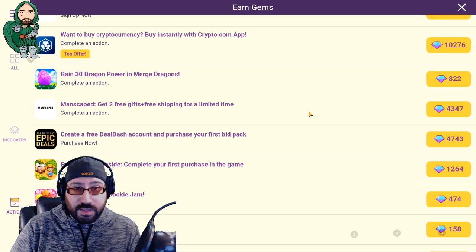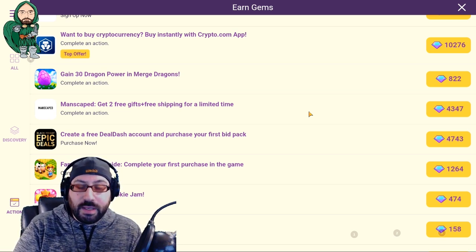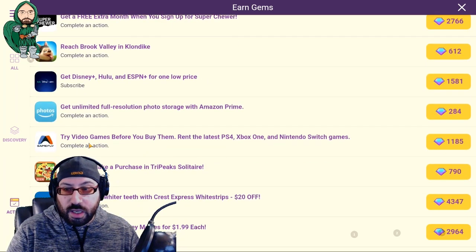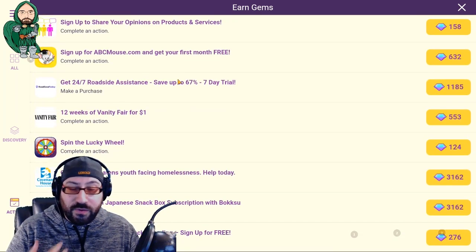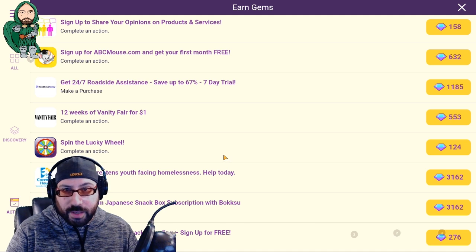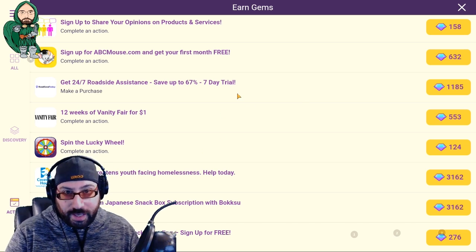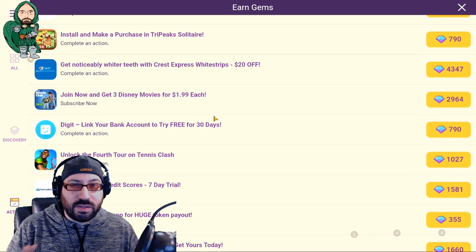Very infrequently is there an efficient trade-off between buying something in another app and getting good gems in the game. Occasionally there's a 2x drop where you get twice as many gems. At that point, you may run into offers like sign up for Gamefly, Netflix, Hulu, or Disney Plus — and if you haven't already, maybe it's worth it. If you don't have a Hulu account but you've always been wondering about it, maybe you sign up for one month to trial it, and as a result you get double gems. That's not currently available, so don't even think about that.